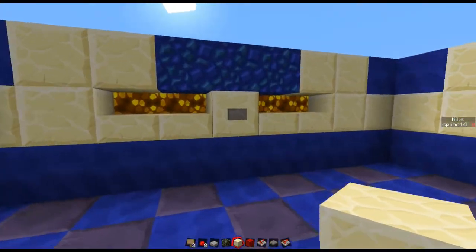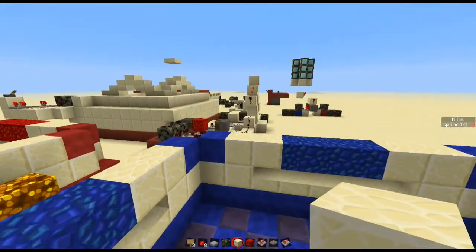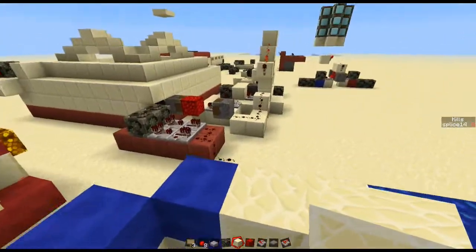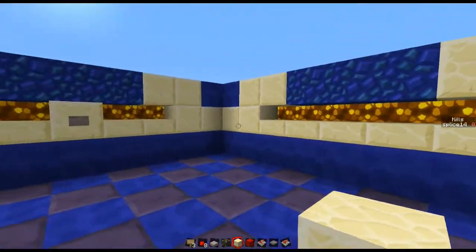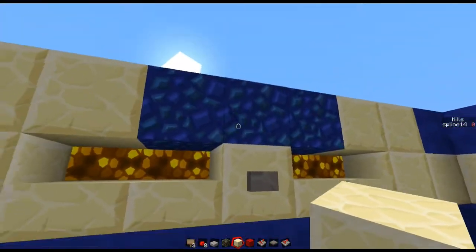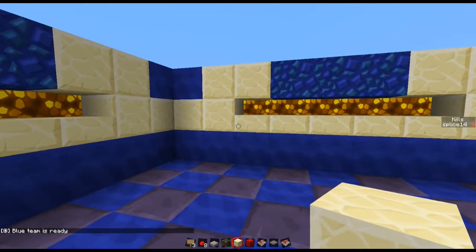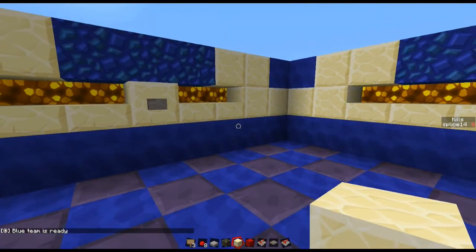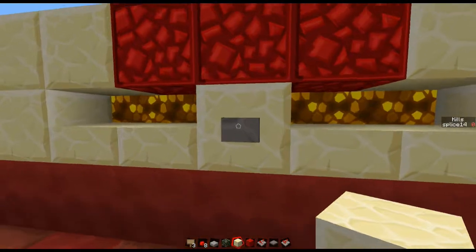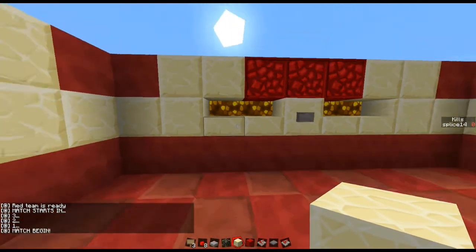I am on the blue team and in the blue lobby. Now the red lobby is right over here. I'm also going to add in some things that make sure it sets people's game modes when they get teleported in, but right now I want to stay in creative. So this button — I need to put a sign above it — is the 'press when you're ready' button. Now it says blue team is ready. Now what will have to happen is that somebody in the red team lobby will hit the red team is ready button. And now it says match starts in three, two, one — match begin.